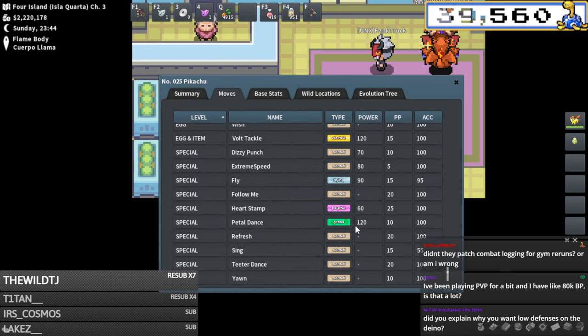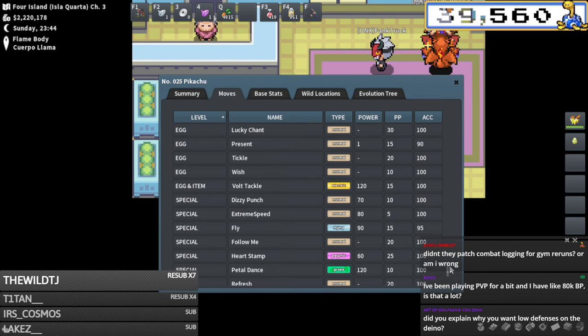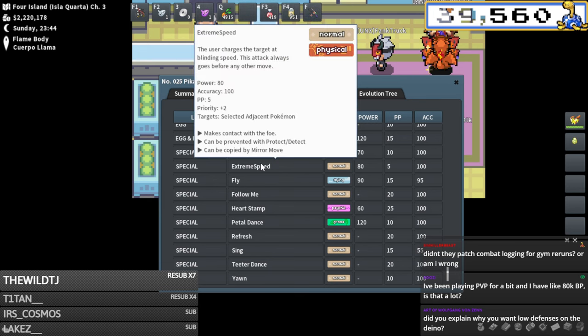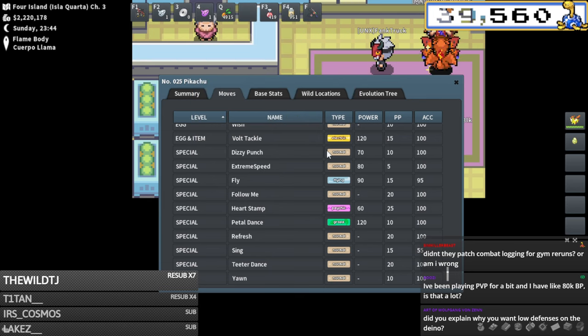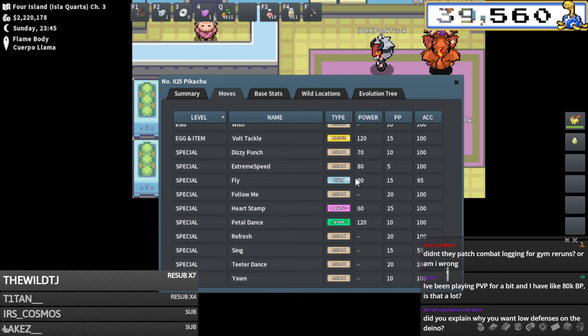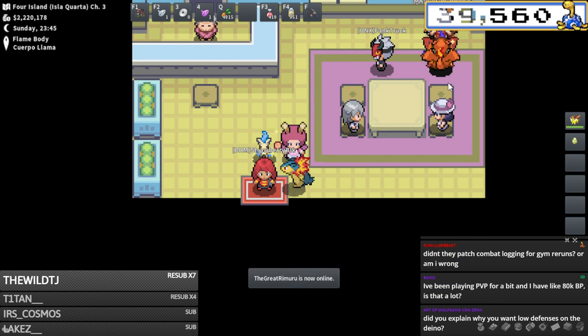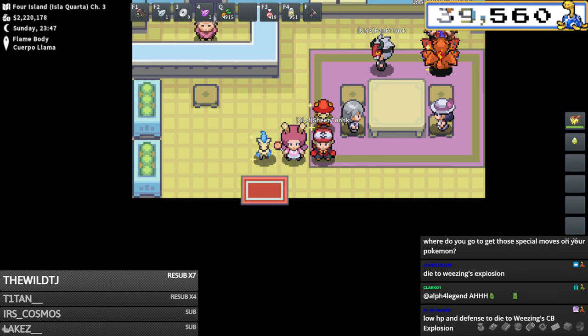BP is a much harder resource to obtain than poke yen, and certain pokemon require BP moves. A really good example is Pikachu - getting extreme speed on Pikachu you need to use BP, and if you want to do like an HM friend Pikachu you need BP to learn Fly. There are certain pokemon that need BP for certain moves and I like to save that for myself and for teammates.